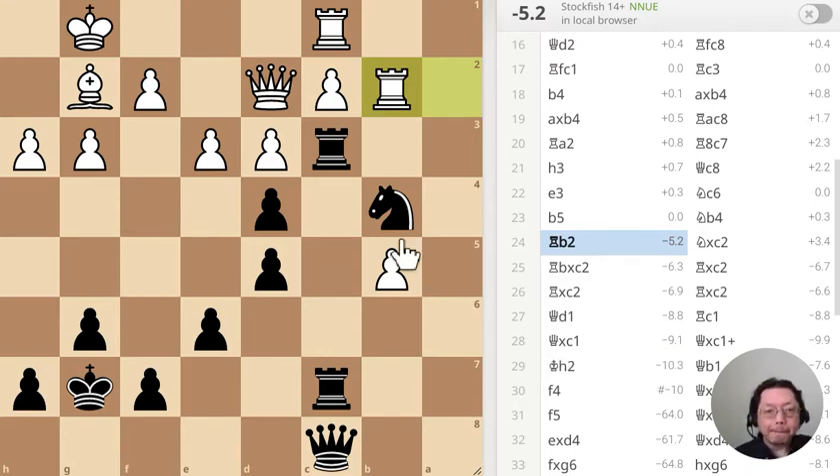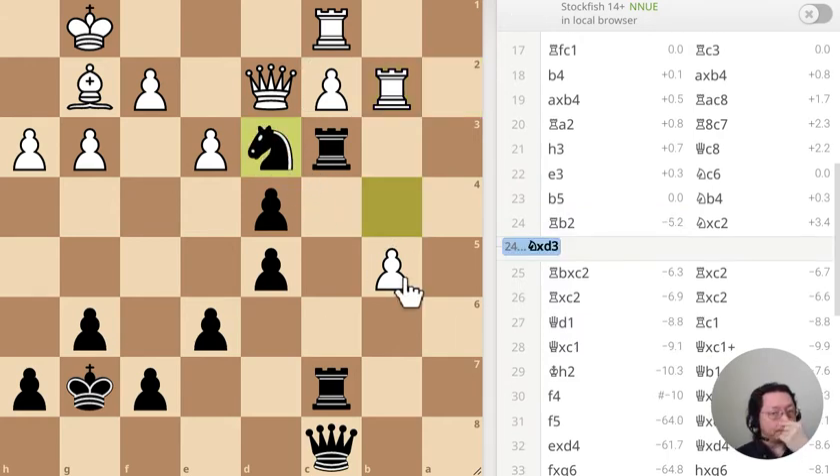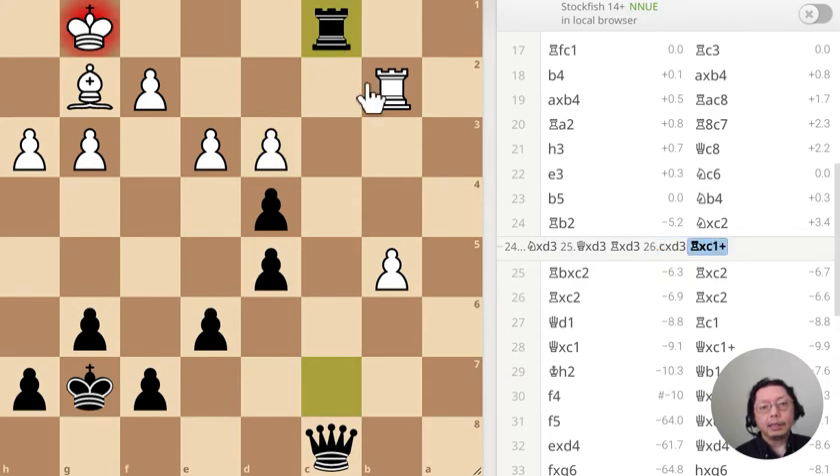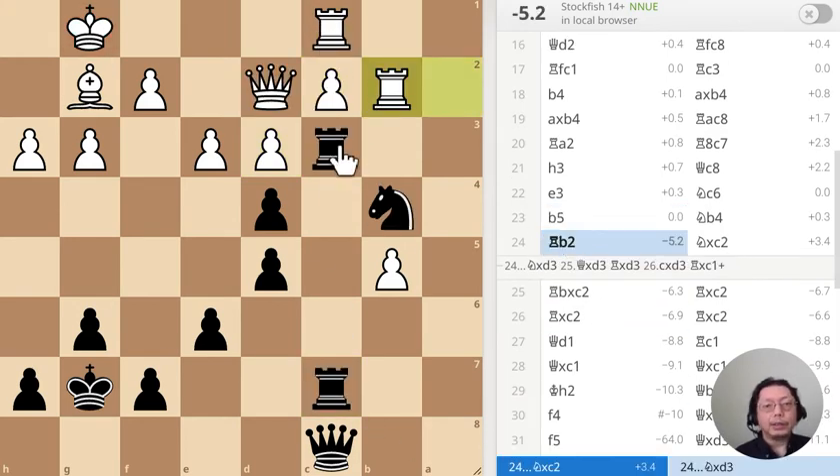The correct move is Rook over there — the Queen cannot take it because it's guarded by the Rook. So Queen takes this one, check — and I'm up a Queen. The correct answer is Knight takes this pawn.